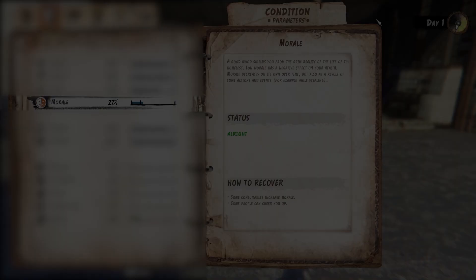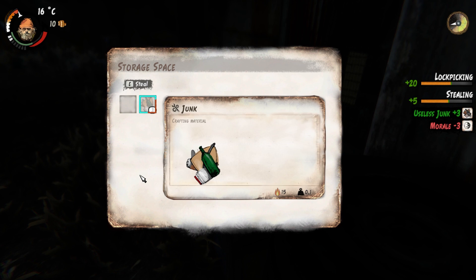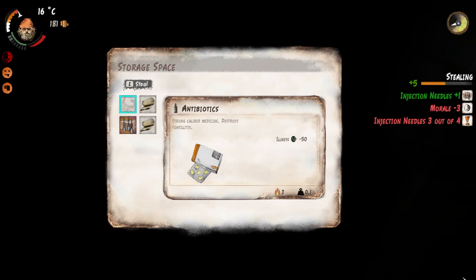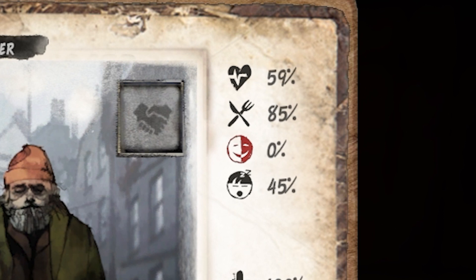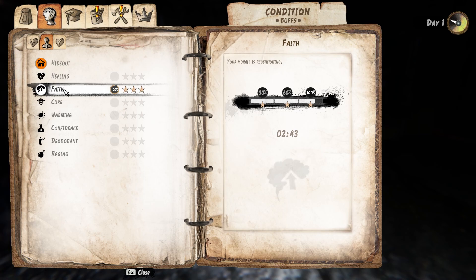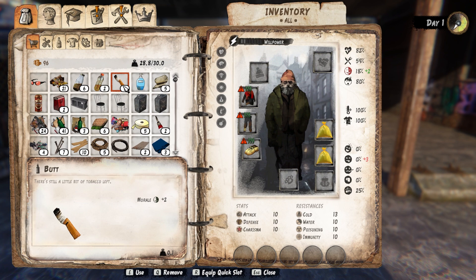Morale. Probably one of the most important statuses in the game is your morale. It slowly decreases over time, but it will also decrease when you perform certain actions such as stealing. Once your morale gets under the 20% mark, you will start to lose health. So pay close attention to both or else you could die. To gain morale, you can choose between a few options. The safest in my opinion would be to buy a Playguy magazine — it will cost you quite some money, but it has no negative side effects and gets you the Faith buff. If you don't have money for a magazine, you can also smoke or drink alcohol, but keep in mind that you can become drunk and addicted to nicotine.